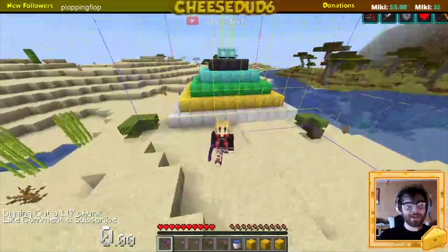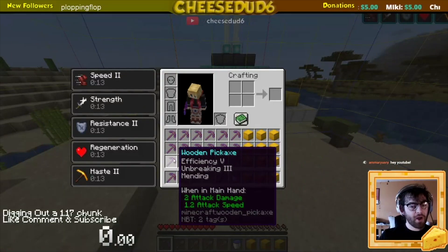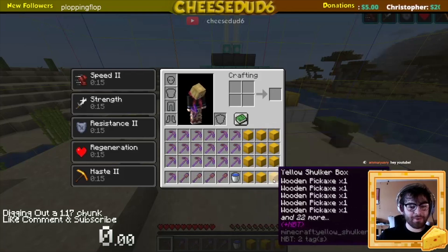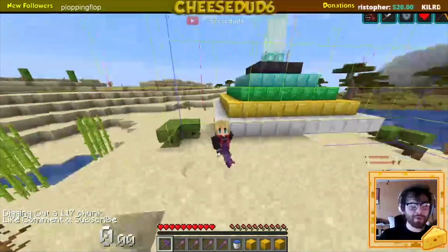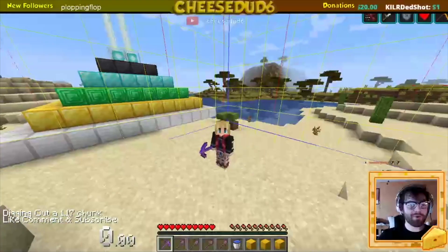In order to make this not terribly mind-numbing, I have given our tools Efficiency 5, Unbreaking 3, and Mending — because this is my challenge and I can say what we want. We have a bunch of shulker boxes full of tools, a water bucket, and I have cheats enabled so I can just give myself food if I need to. The entire thing is being streamed on Twitch so they can vouch that this is not going to be faked.